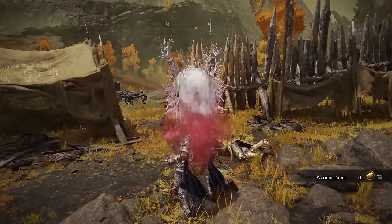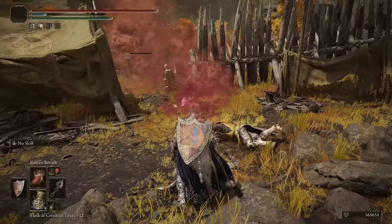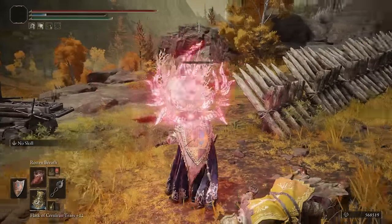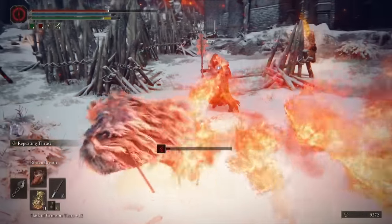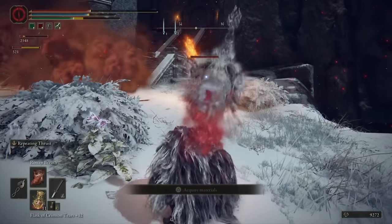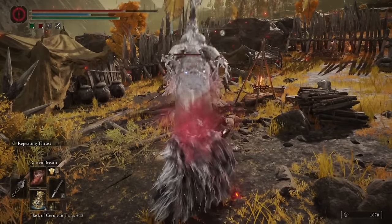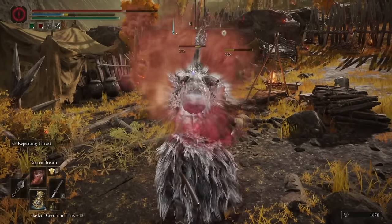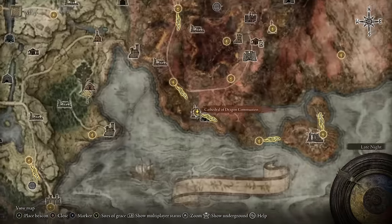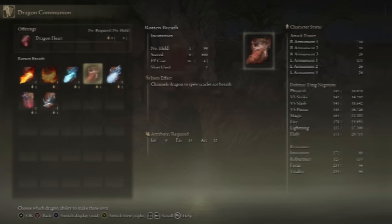You can clear a lot of enemies with it. It's a really good setup attack to use at the start of a fight. You apply the Scarlet Rot, you get that tick damage once the effect is active. You don't necessarily have to keep using it, though you can because it does physical damage as well as the Scarlet Rot. It's just valuable to have as a damage over time effect to put on enemies very quickly. This comes from the Dragon Communion Altar at the Cathedral of Dragon Communion for one dragon heart.